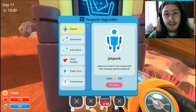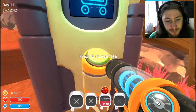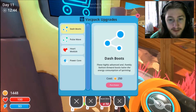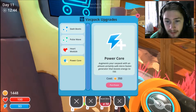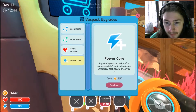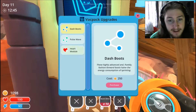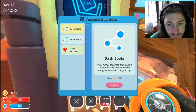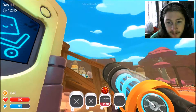Right now there's one thing I really need to do, and that's to get a bunch of stuff like the jetpack. Let's see — tank space, power core... energy to 150. I like that. Let's get that too.